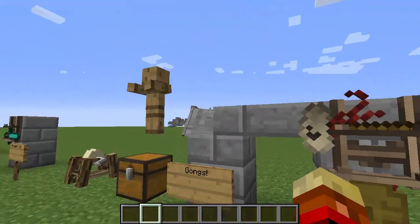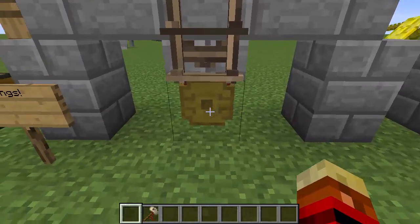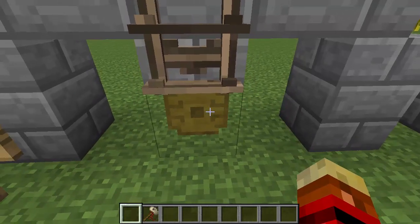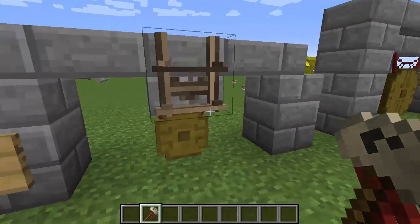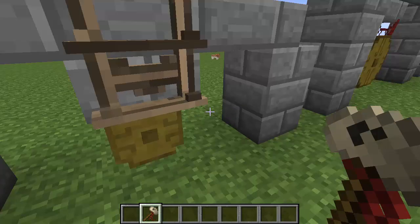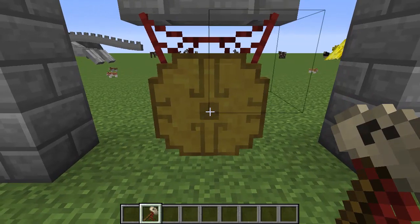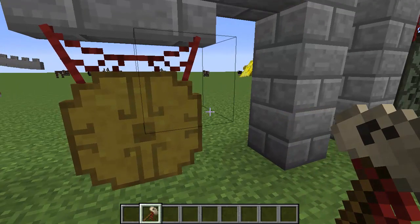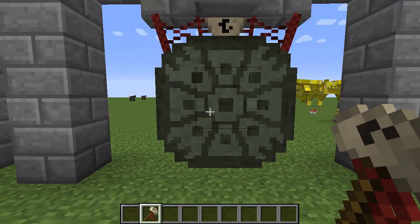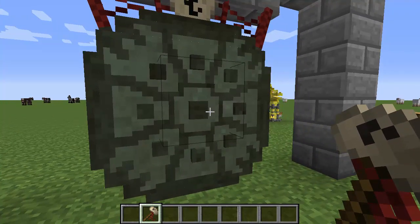Next I have the gongs, which require a mallet to activate. If you just right-click them you get a small ping sound. But with the mallet they do their normal gong sounds. Let me show you the small one, the medium one — which is probably the one you're most familiar with — and lastly the huge one, which has a really big range so you can hear it from like 300 blocks away, but it's really deep so you might miss it.